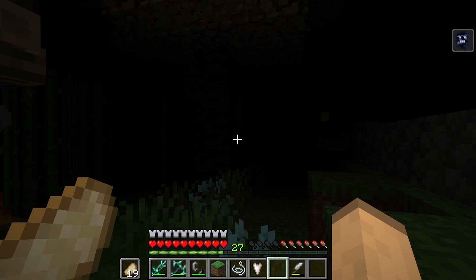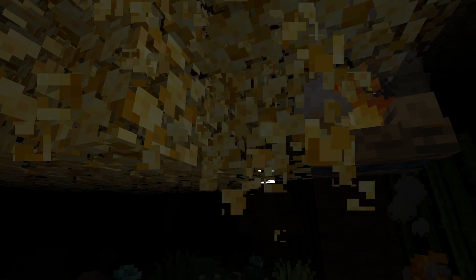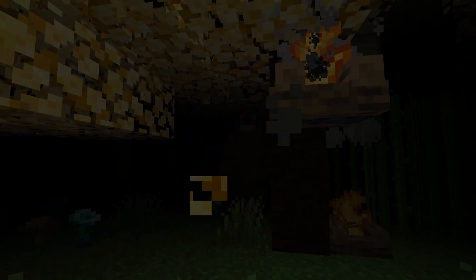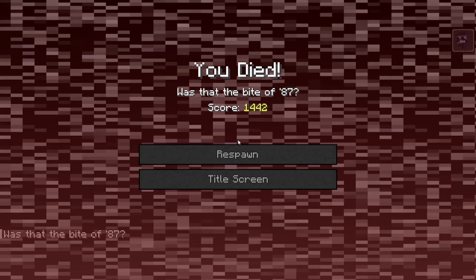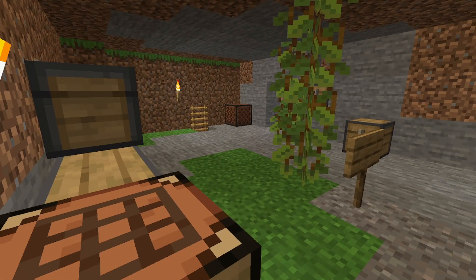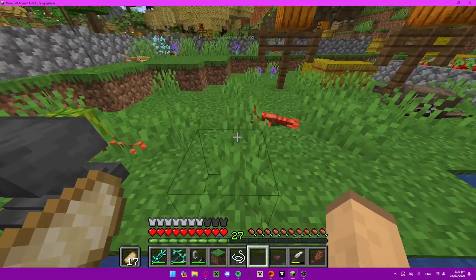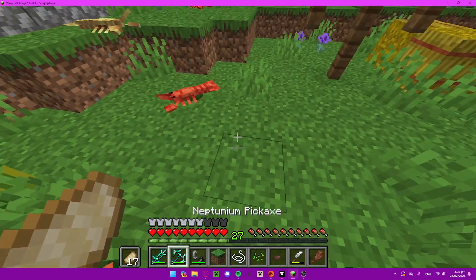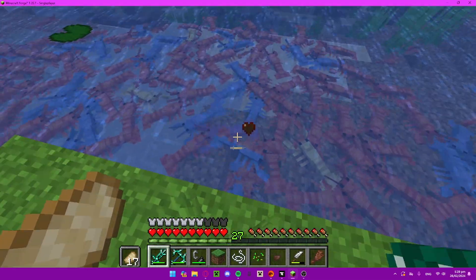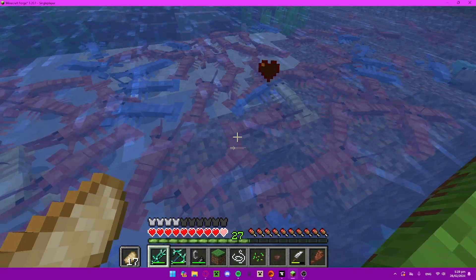I also found an Easter egg, which I thought was pretty cool — I'll just watch this little Easter egg. I also read that there was a chance you could get a white or black lobster instead of a yellow, blue, or red lobster, and I wanted that black or white lobster. I don't mind lobsters, man. I don't mind lobsters.